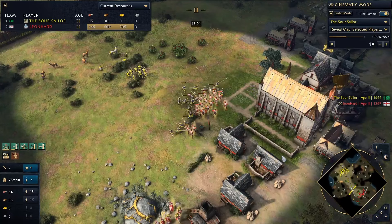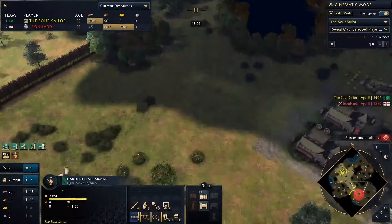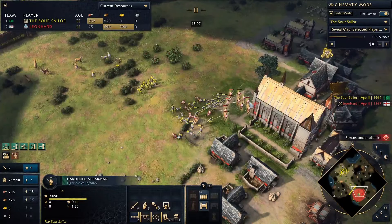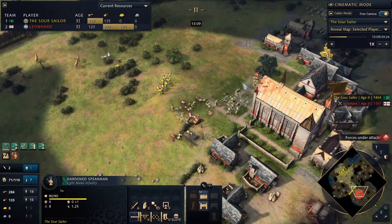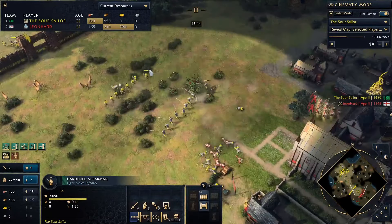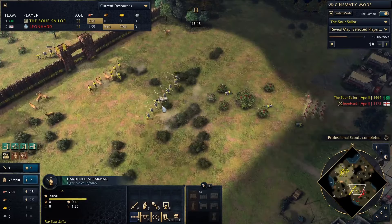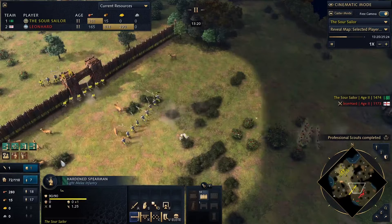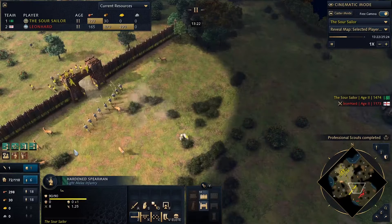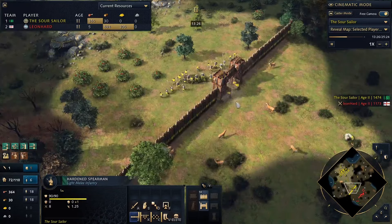I start pushing him back as far as I can, keeping that pressure on him and stopping him from getting out. I lose quite a few spearmen but it's not a big deal - I've got the archers producing a lot of kills in the background and more guys rallying. I run them back to their town center because I don't want to take a fight under their town center. I let them fire from distance and push them back to the gate. I can use the gate as a defensive position, sticking my archers behind it and firing over.